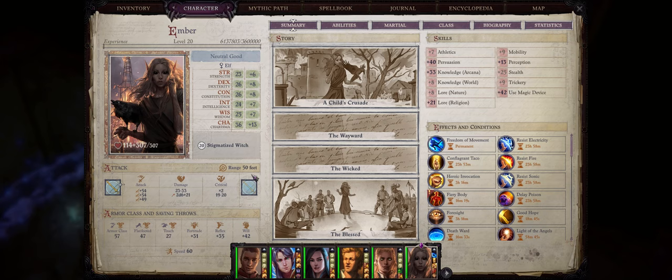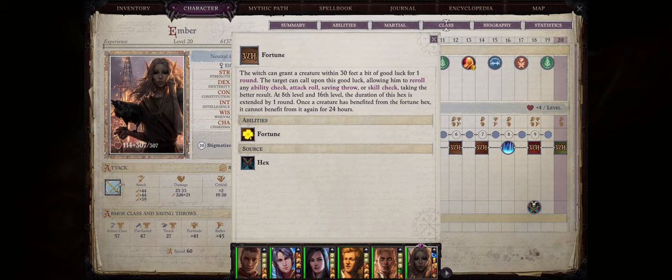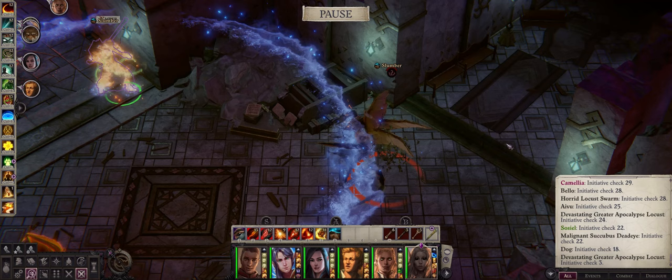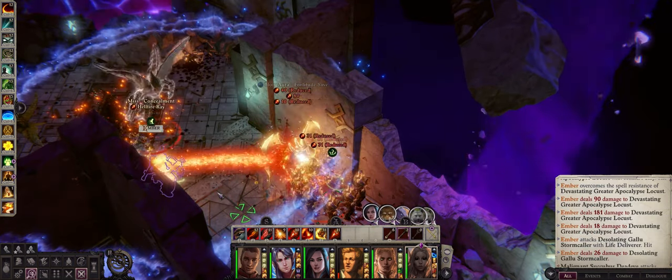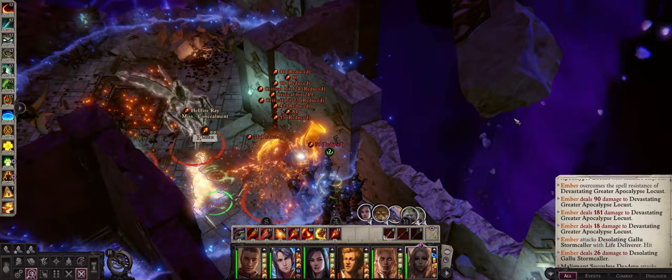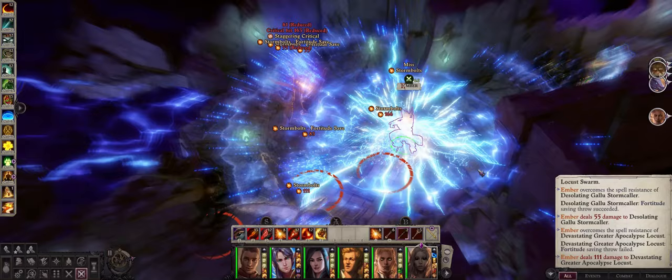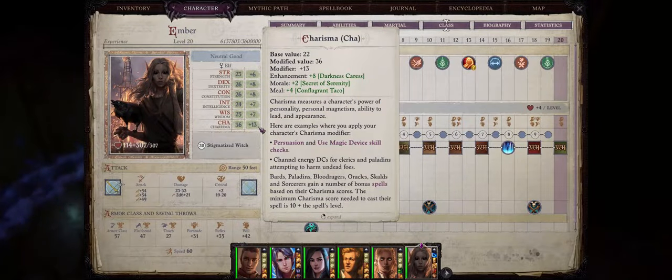With this build your Ember as a Witch will be able to highly support your party through the aid of very powerful Hex abilities. Not only that but we also get to debuff the enemy with quite a lot of powerful spells and even inflict extreme amounts of single target damage, perfect for tough enemies and bosses, and of course respectable area of effect damage as well. So it can make for a very versatile build that covers many bases.